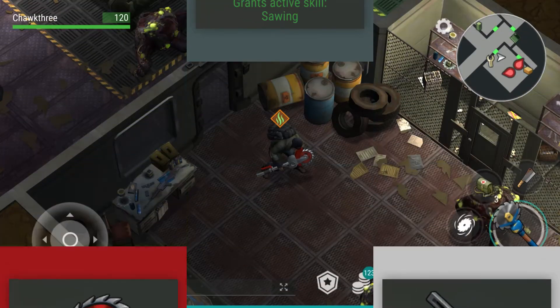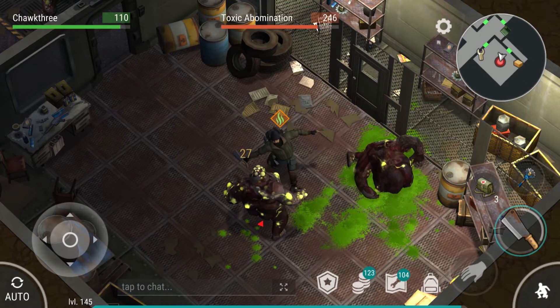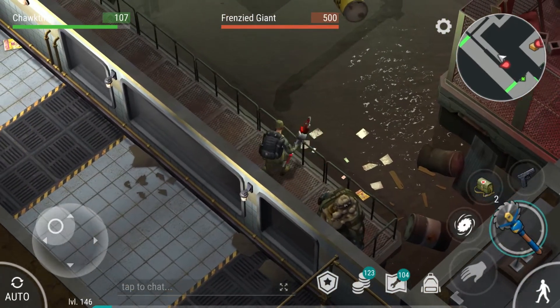Along with the melee buff from the healer, if I use the active skill mod, which registers multiple hits on zombies, I'm able to sometimes one-hit these toxic abominations in alpha, and that is a lot of fun to do.